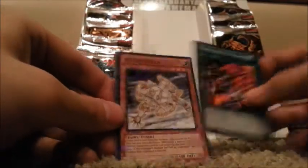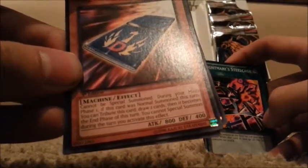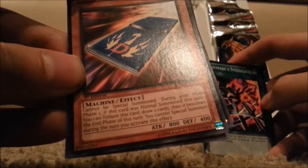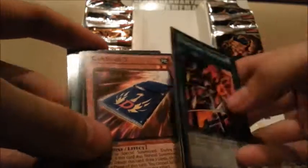Nightmare Steel Cage — I don't actually have one in real life, so I'm glad I do now. And the second card is... Vylon Stella for our Mosaic. Card Card D — supposedly this card's good. Its effect: it cannot be special summoned in your main phase one. If this card is normal summoned this turn, you can tribute this card, draw two cards, and then it becomes the end phase of this turn. You cannot special summon during the turn you activate this effect. So it basically just gives you cards and ends your turn. I don't know why the hype is so high over that thing. But it's supposedly a rare card, so that's good. Kaiku the Ghost Destroyer and Fiend Sanctuary — not too bad.